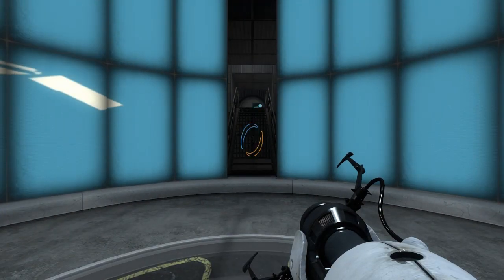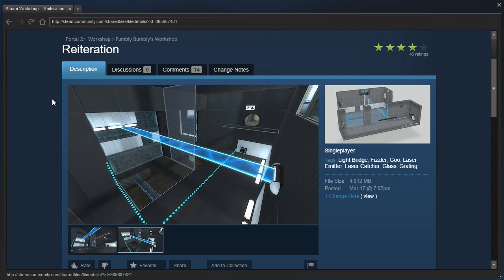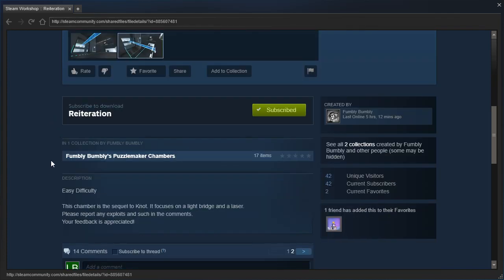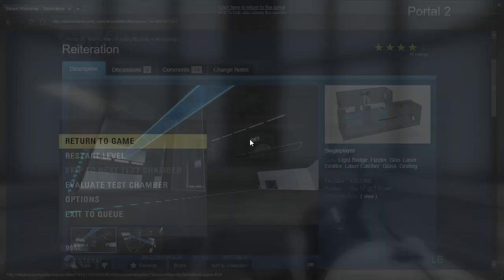Hey, guys! I'm LB, and let's check out Reiteration by Family Bumbly. Easy difficulty. This chamber is the sequel to Knot. It focuses on a light bridge and a laser. Please report any exploits and such in the comments — your feedback is appreciated. And Hankymuller has added this to their favorites. Always a good sign.